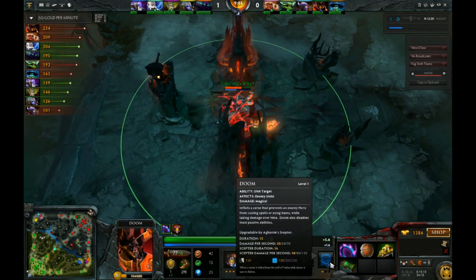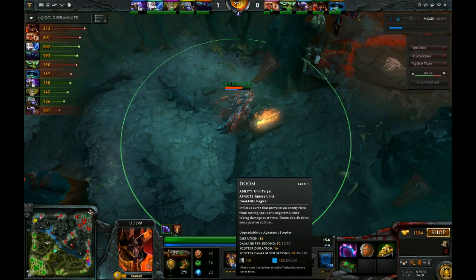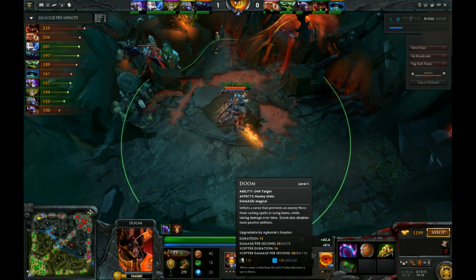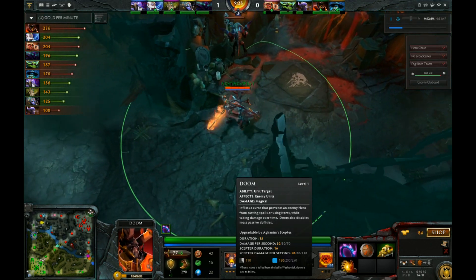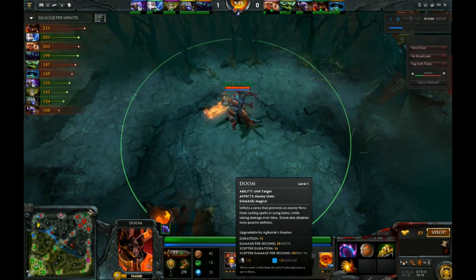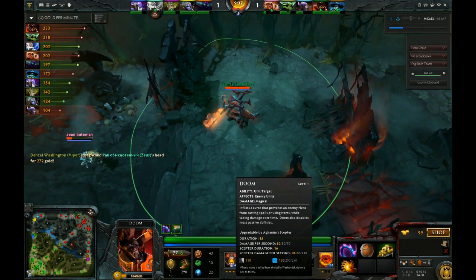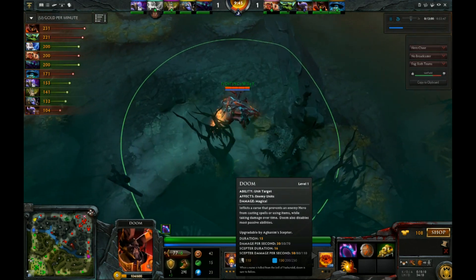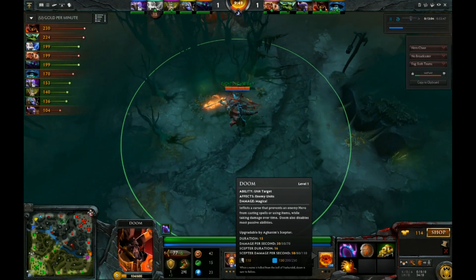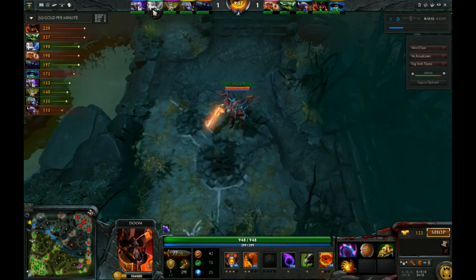If you're playing Doom, use your ultimate at the beginning of teamfights. I always see people try to cast it on somebody to kill them as they're running away - congratulations, you snagged a kill. But if you're in a teamfight and you use it on someone like Zeus at the beginning of the fight, you probably could have saved half your team from getting blown up. Used at the beginning of fights, it's a huge ability, especially when used on heavy-casting heroes.